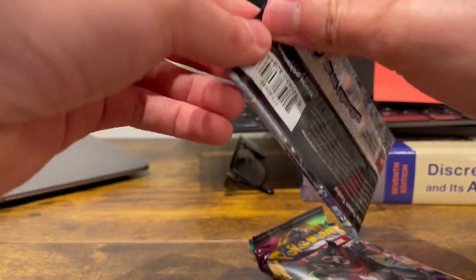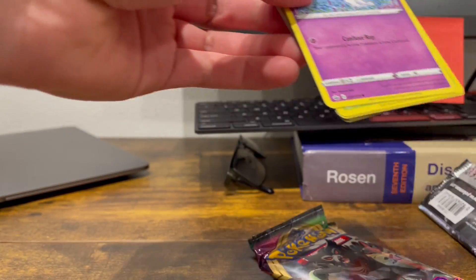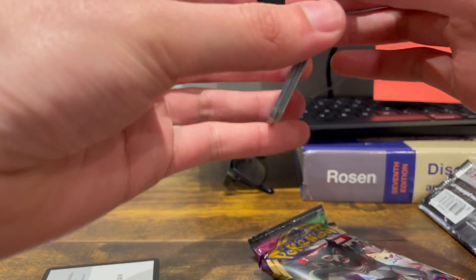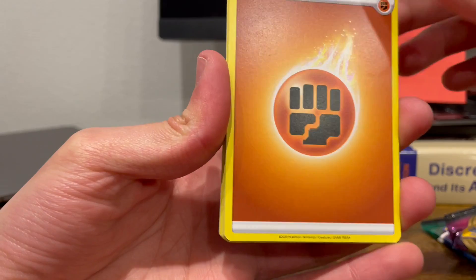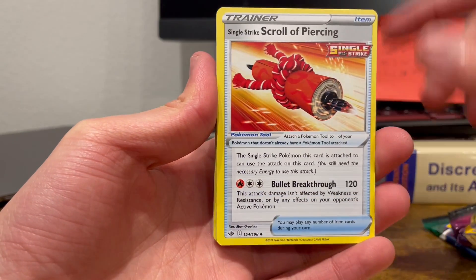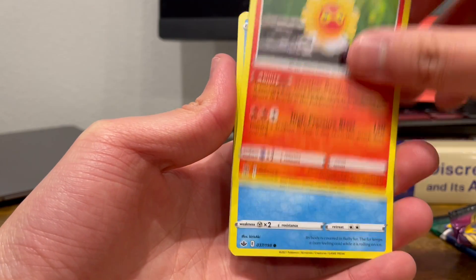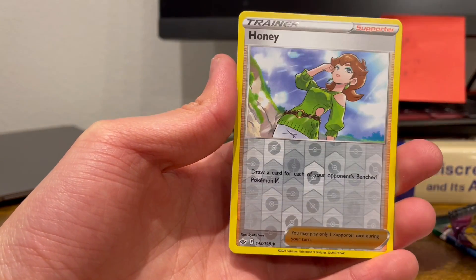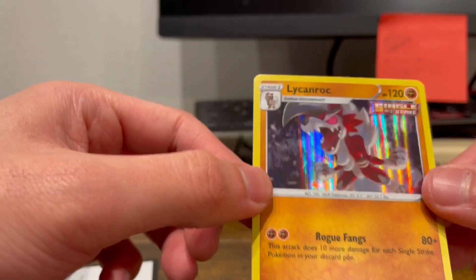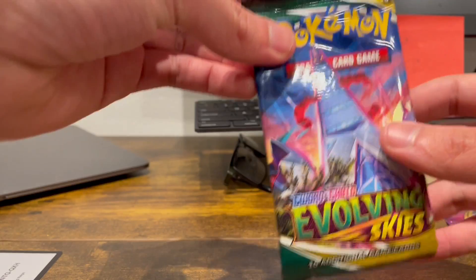I'll start with my least favorite set. In the first pack we have Fighting-type Energy, Flannery, Crabominable, Scraggy, Ralts, Heracross, Castform, Spheal, Hatenna, Houndoom Reverse, and the rare is a Lycanroc Holo. Not bad — it's already pretty average pulls. I think it's about one holo for three packs. Alright, on to Evolving Skies.